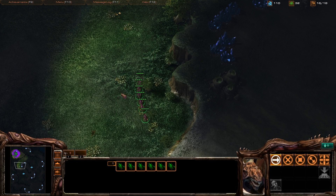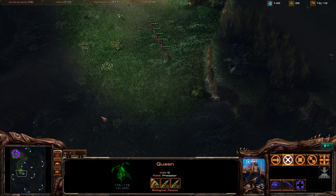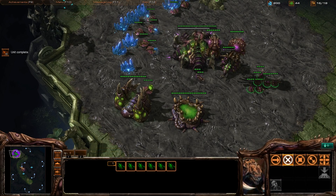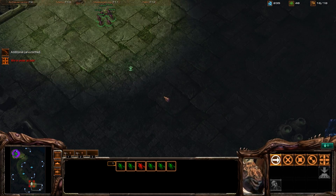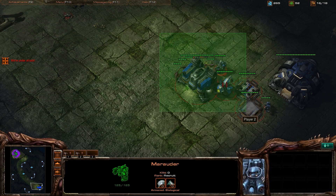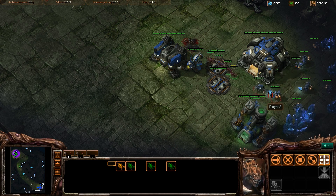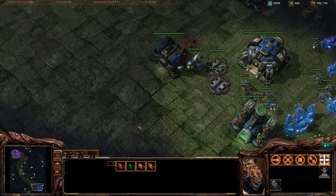We call this group number one. It's getting all laggy again — I hate it when it does this. We have some more Zerglings coming, call that number two — that can go out as well. Just take down these outer defenses. They have a Marauder — they do bad damage to me. These guys should be taking out the SCVs, while the second attack force comes in.